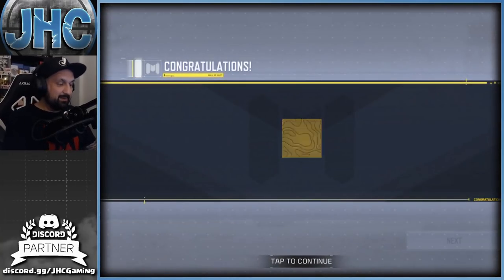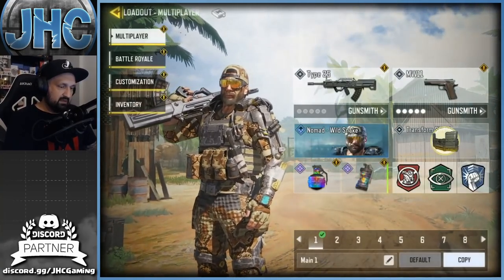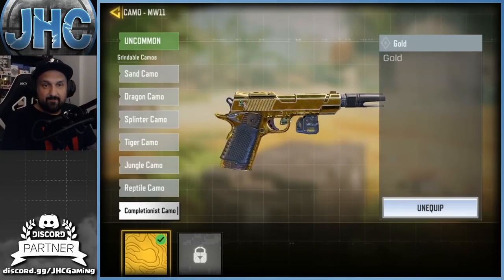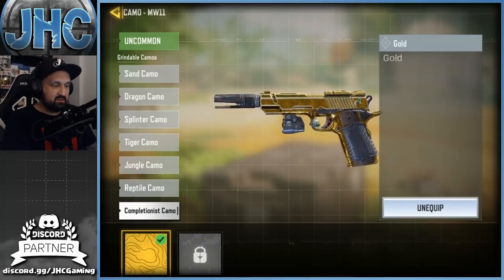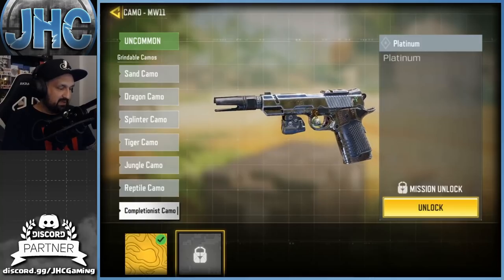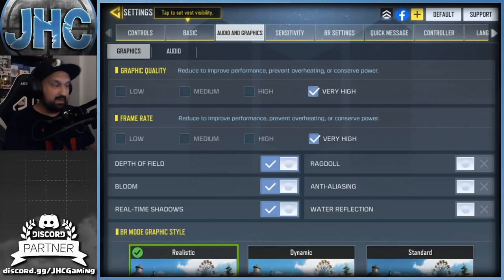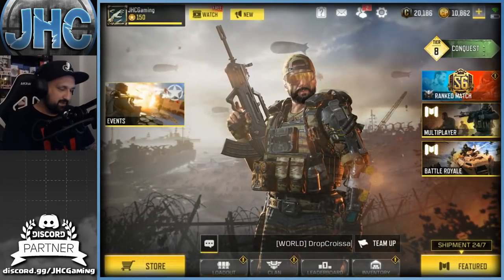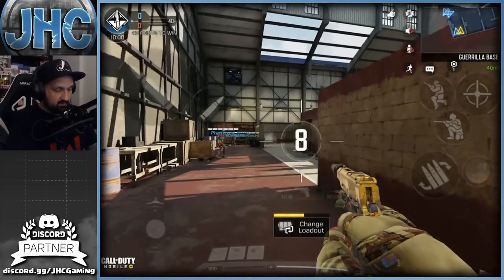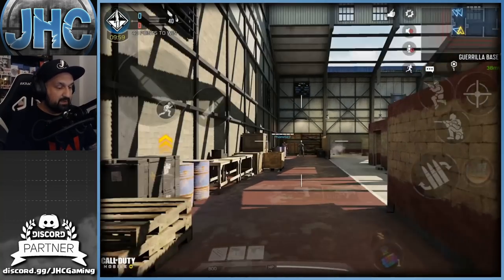We got the gold camo just by completing a game after unlocking all the other camos. We're gonna check what it looks like in the gunsmith - go to gunsmith and equip that gold camo right there. Someone told me in the YouTube comments that if you put it on max graphics the charm is gonna be moving, because I said earlier it wasn't moving. There's also the platinum camo which says 'unlock all gold camos for weapons of the same gun type.' And yes, on very high graphics the charm is indeed moving - my bad for saying otherwise in my previous video.